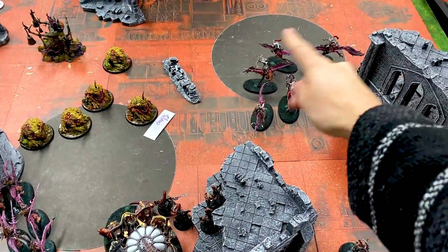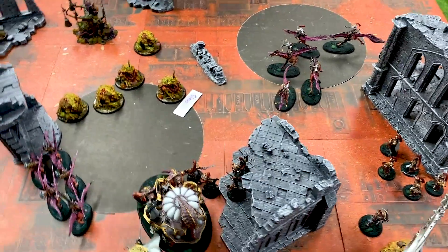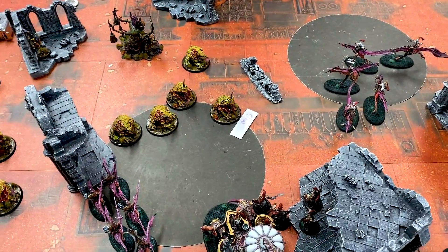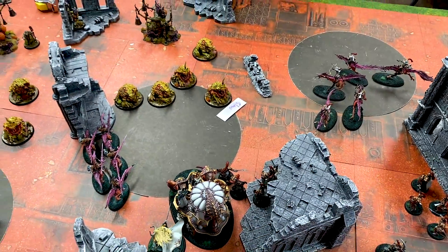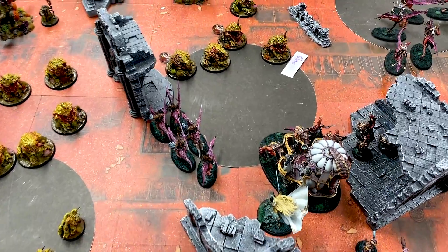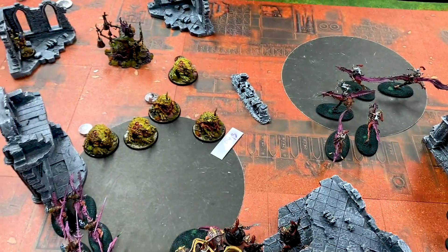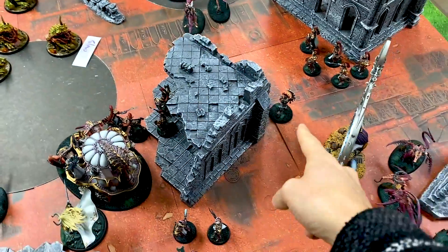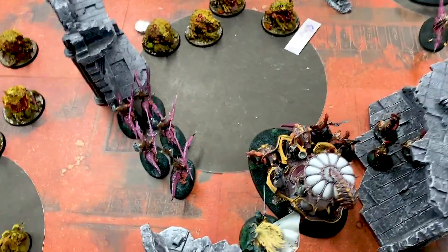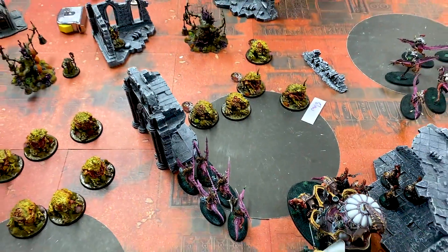The Blissbarb Seekers are going to shoot and all-out attack. After shooting, I got three different Beasts of Nurgle wounded from my Blissbarbs — not bad. That means I'll be getting three depravity points, plus my commander cut himself to get another one, so I've got four so far. There are still two more I could potentially wound to get some more as well.